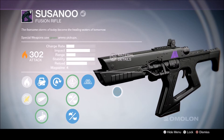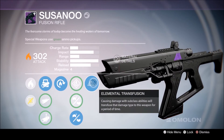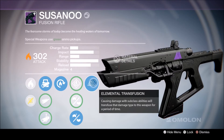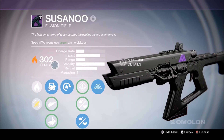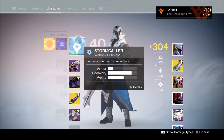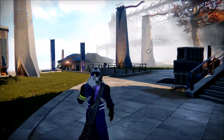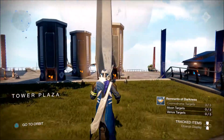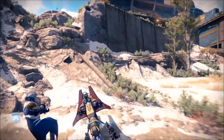The last perk is elemental transfusion: causing damage with subclass abilities will transfuse that damage type to this weapon for a period of time. So this gun can have whatever element you want. It starts off as solar, but we're using a stormcaller warlock to demonstrate, so it can bounce between arc and solar in my situation.